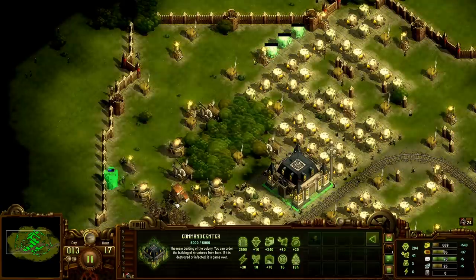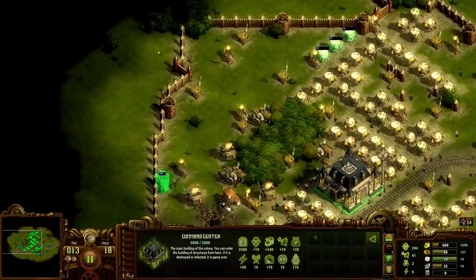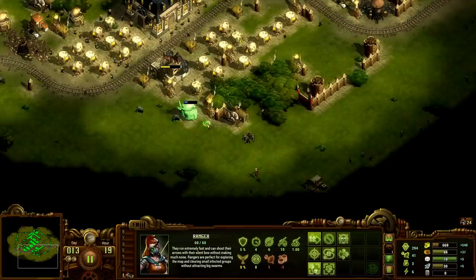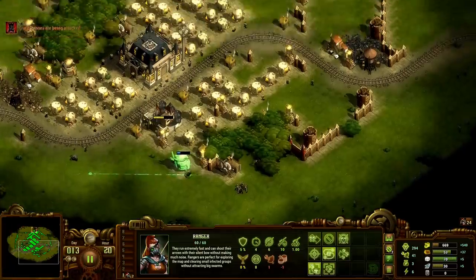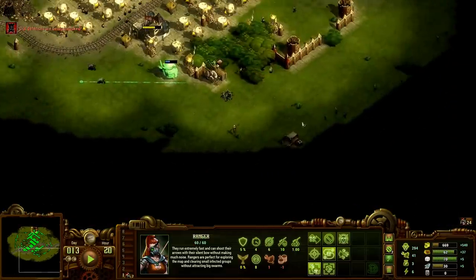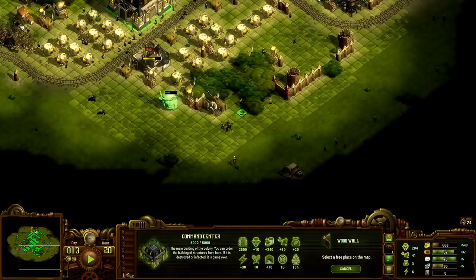We'll leave a space in between, fill out kind of here — see what we can spam in there, fill this out. I might need to adjust some walls here, that's all part of the plan. They are attacking the colony defenses.